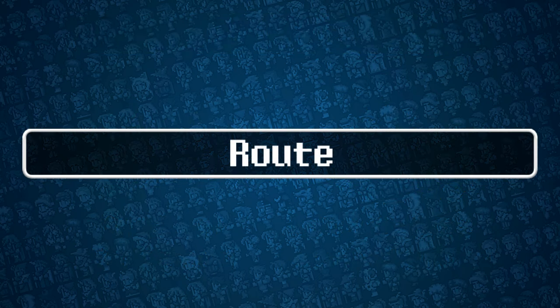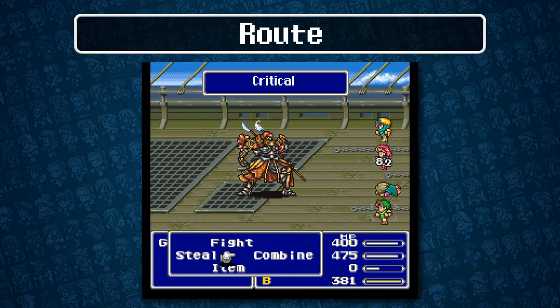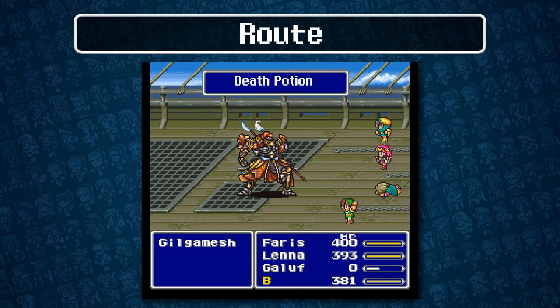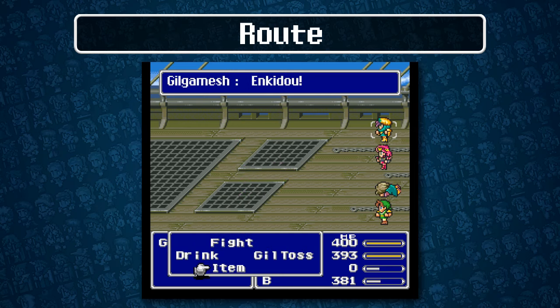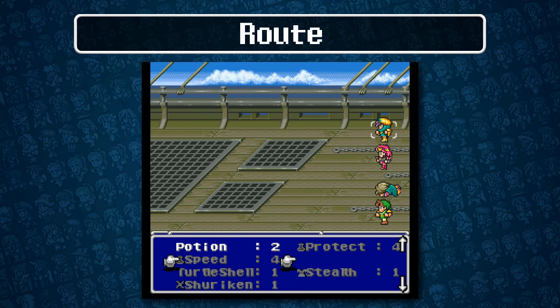Finally, if you are already familiar with FF5 speedrunning, you should know we will be using the Asura route. I named it this way after Asura, whose runs I referenced. Asura is a fantastic FF5 speedrunner from the JP community, who I respect very much, and currently holds the overall best times in the game. This route is a culmination of several discoveries, and is a very safe route, especially for beginners.